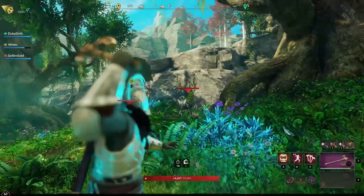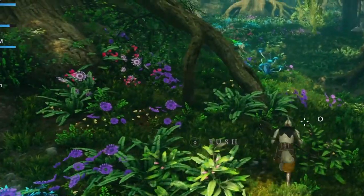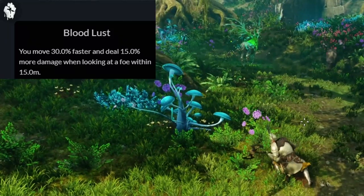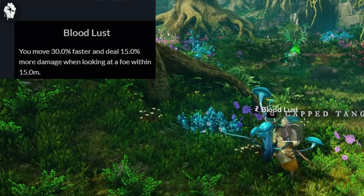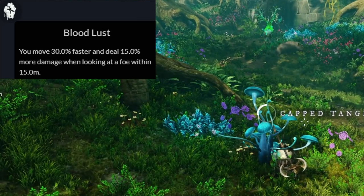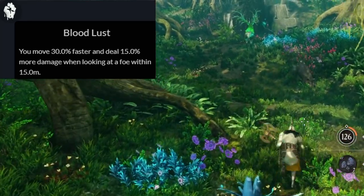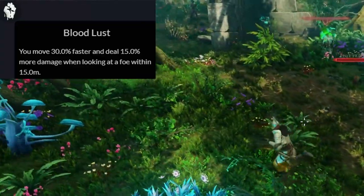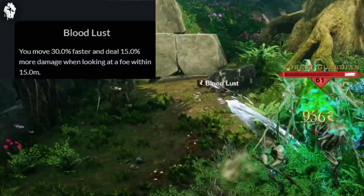One perk I want to highlight specifically before we go deeper into the individual abilities is Bloodlust. This is the last perk in Reaper and allows you to move 30% faster and deal 15% more damage while looking at an enemy within 15 meters. This perk is insanely strong due to the high mobility paired with very high damage, so this is one that you want to try and get as early as possible.